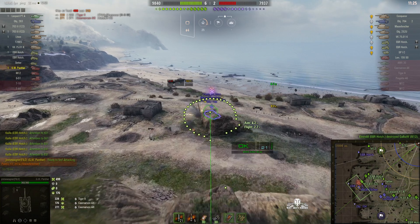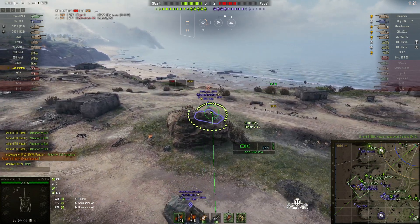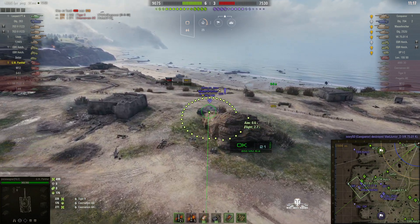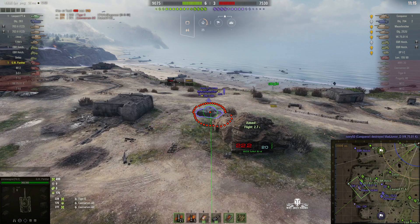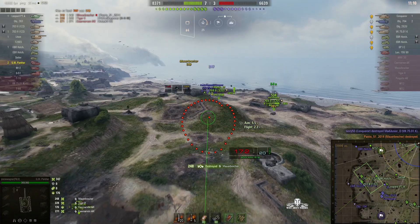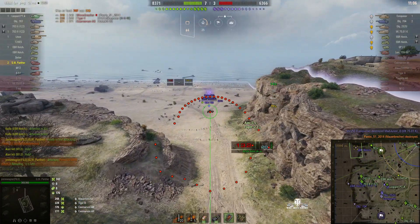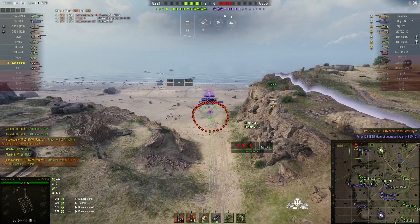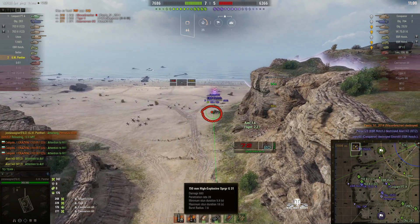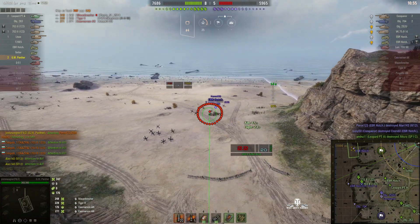Mowbreaker - he's on the next level down, not quite the cliff edge but close. Difficult shot, because that rock is definitely in the way. We can fire a round in now. And he does - he wipes out the Mowbreaker, which is a pretty good shot actually, because the 15 centimetre hasn't got a huge amount of penetration. In fact it'll only go up to 39 millimetres of armour, and the Mowbreaker does have slightly more than that on the sides.